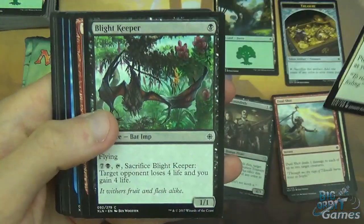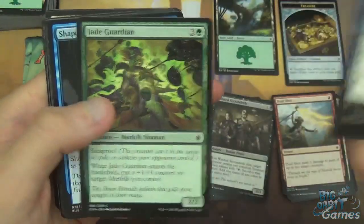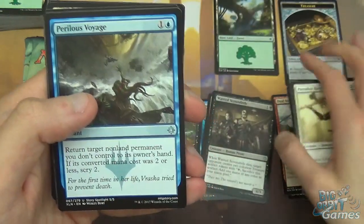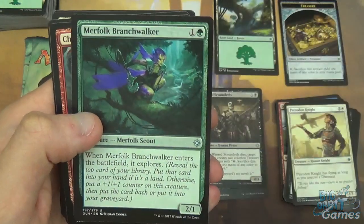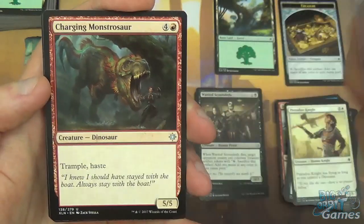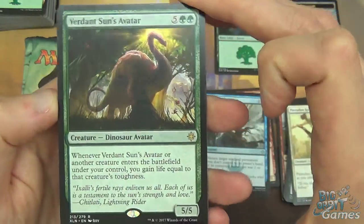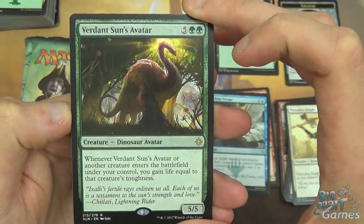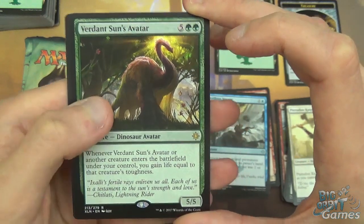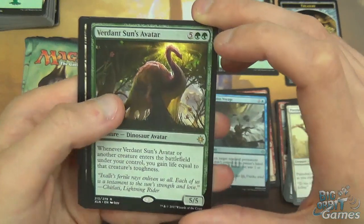Pack two: Herodon Knight, Blight Keeper, Tilanandese Knight, Queen's Commission, Siren Lookout, Jade Guardian, Shaper Apprentice, New Horizons, Paladin of the Bloodstained, Gilded Sentinel. Uncommons: Perilous Voyage, Merfolk Branchwalker, Charging Monstrosaur - really good in limited especially, 5 mana 5/5 with Trample and Haste, you can steal some games with this one. And Verdant Sun's Avatar as the rare - 7 mana 5/5 Dinosaur. When it or another creature enters the battlefield under your control, gain life equal to that creature's toughness. I guess it's supposed to be played in a high toughness low power deck where you get lots of benefits for having the higher toughness.